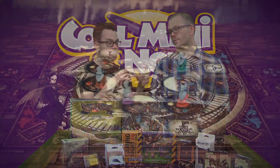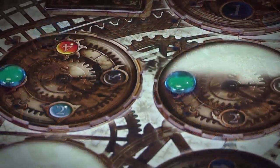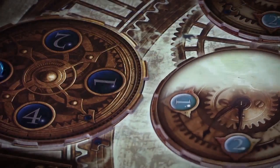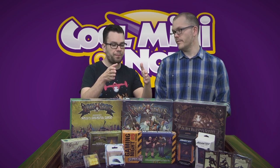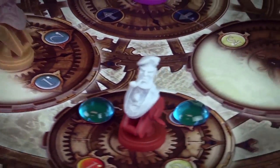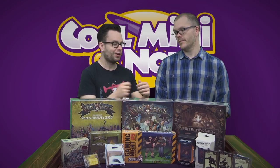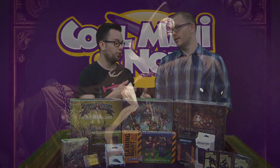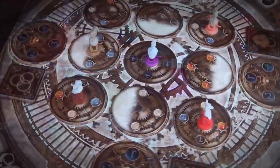It blends those two together really well. You're doing worker placement, but the board — which is kind of like a giant clock with lots of gears — is constantly shifting because each gear can turn, and it auto-turns when you buy. The gears also determine your path as you move through the board, and as you turn them, there are certain things that can block off paths. You can even pick the board up and rotate the whole board, which is super cool.